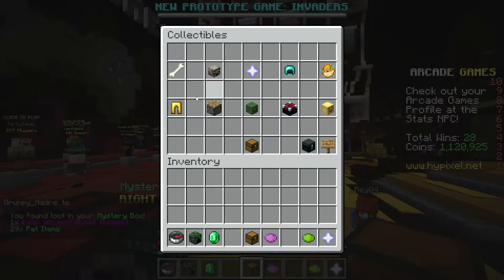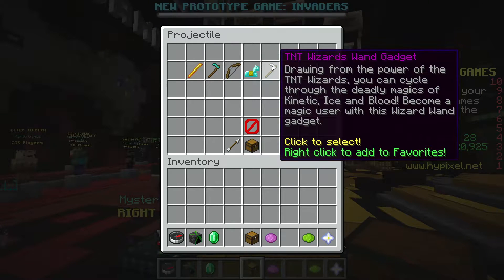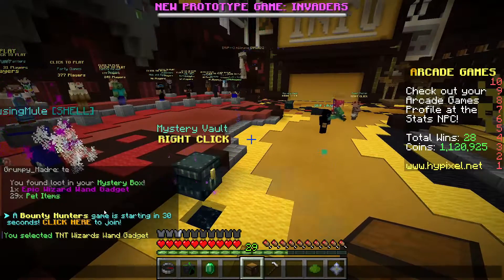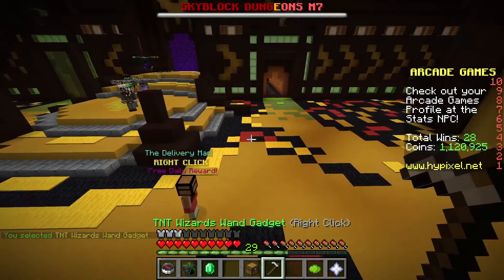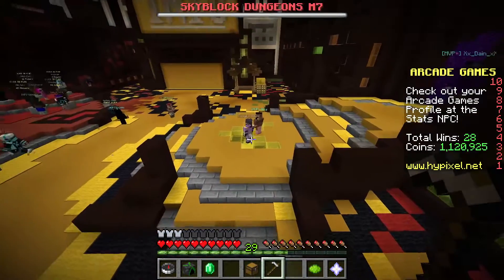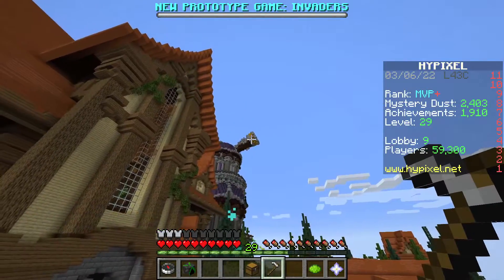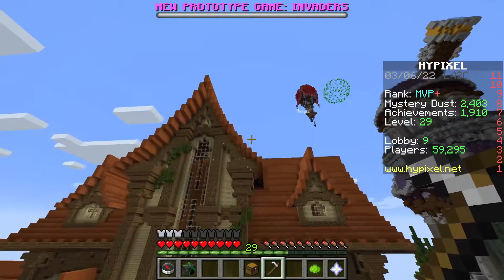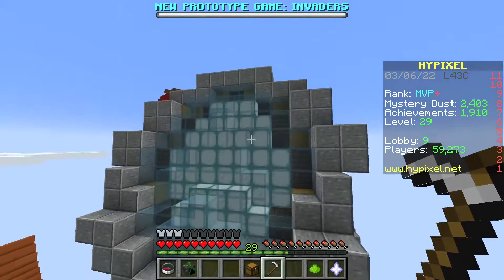That sounds fun — I want a wizard's wand! All right let's go in here. I found a TNT wizard's wand — wait, is that what I got? It just says wizard wand gadget, doesn't say anything about TNT wand. So I've got this — I don't know if this is exactly what I got. Oh that is cool! I just launched the ground into the air — that is cool! So let's go ahead and test out the wizard wand here. How far does it go? Can I shoot all the way up to the telescope? There it goes. Oh it stopped — oh it exploded up there. We launched the blocks into the air — perfect.